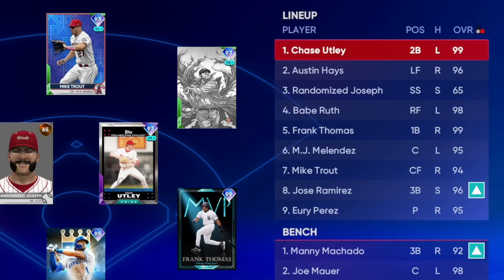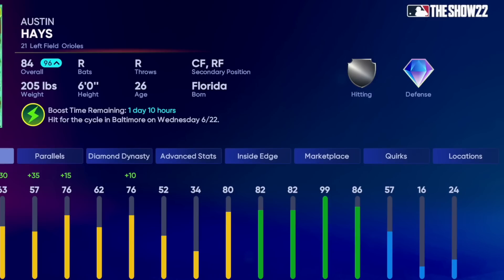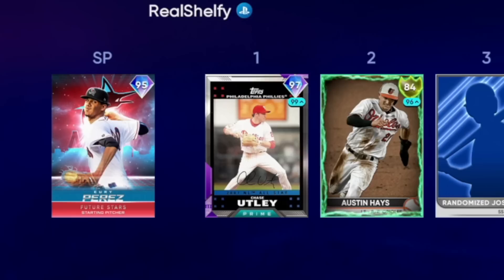Break on the sinker is 90. Up today in the Yuri Perez debut is gonna be Chase Utley, Austin Hayes — who is supercharged up to 96 overall, hit for the cycle on Wednesday — he's gonna be in the 2 hole. Our cap in the 3, Babe Ruth, Frank Thomas, MJ Melendez also gonna debut for us today, Mike Trout, and Jose Ramirez. I also don't know how the audio sounds and I'm gonna have to edit this video, fine tune some things, and hopefully we'll be ready to rock by tomorrow's content.